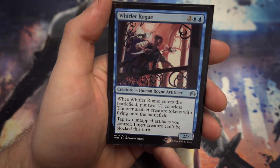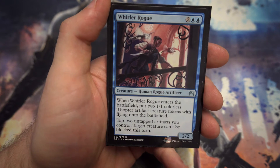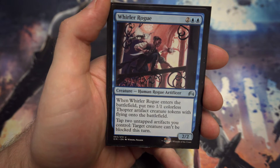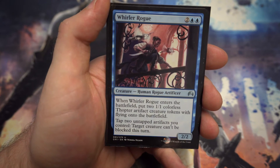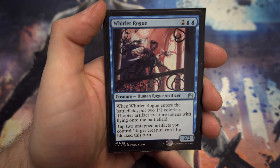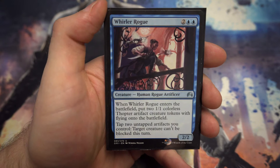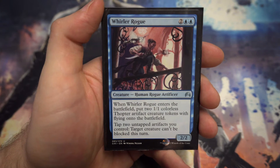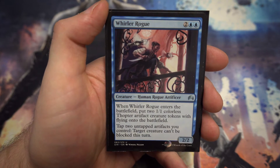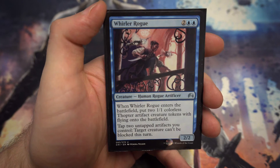Last of the four-drops: Whirler Rogue — for two and two blue, a 2/2, and you get two 1/1 thopters onto the battlefield. You get to tap two artifacts you control and target creature can't be blocked this turn. There are going to be plenty of artifacts, and if you can keep the two thopters alive, you can tap them to make something massive unblockable — or even just to get Looter il-Kor through for card draw.